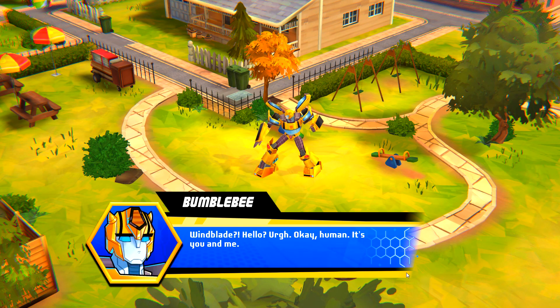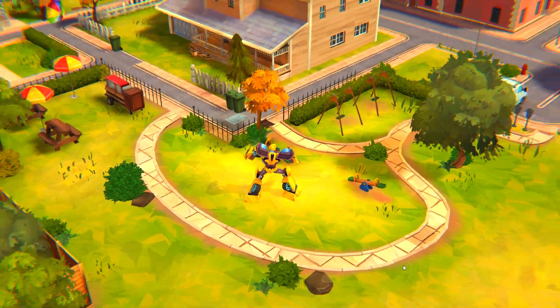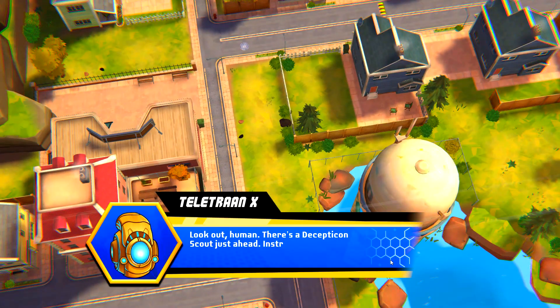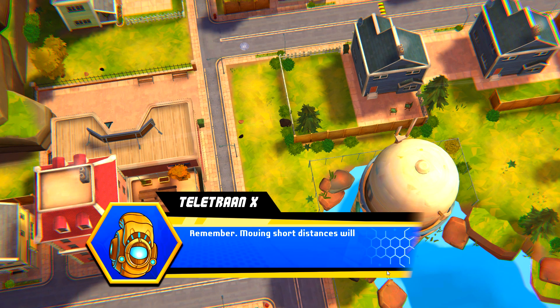Okay, human. It's you and me. Look out, human. There's a Decepticon scout just ahead. Instruct Bumblebee to approach. Remember, moving short distances will use one action point. Moving longer distances will use more. Let's move.